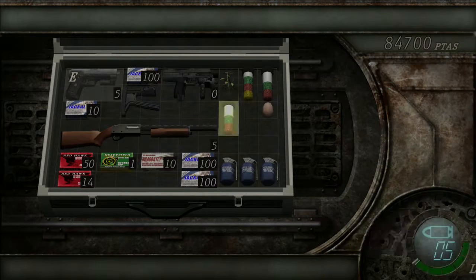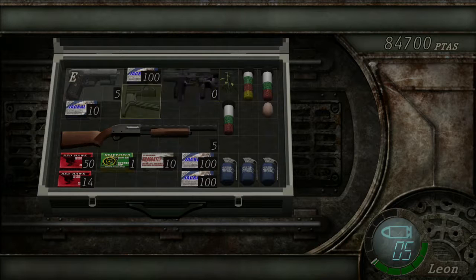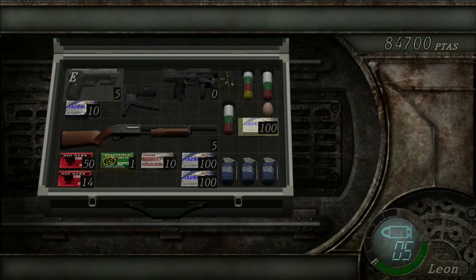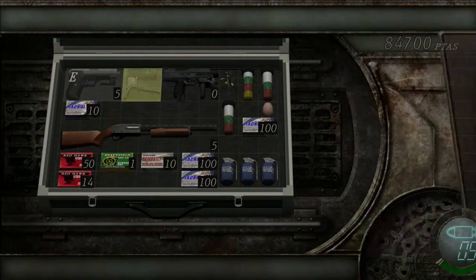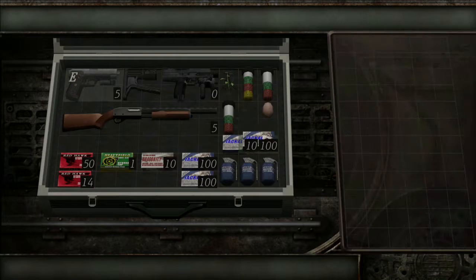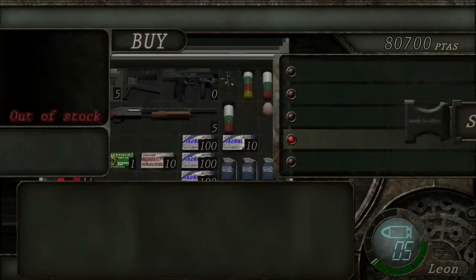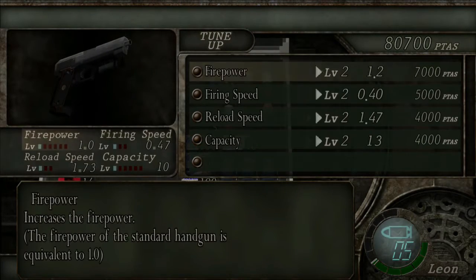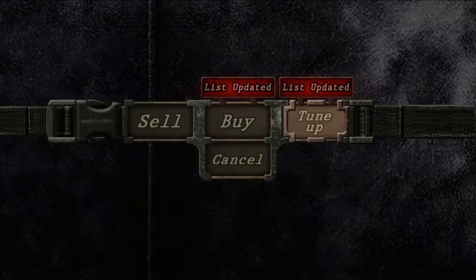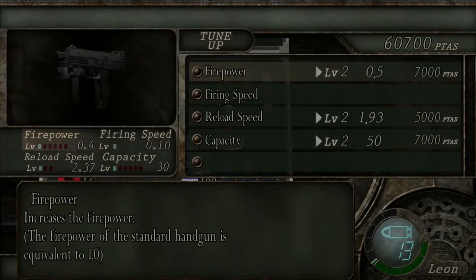The TMP stock is very handy because it stabilizes your weapon. Stack up your resources, then go to tune-up — I recommend tuning up everything for the handgun and everything for the TMP.